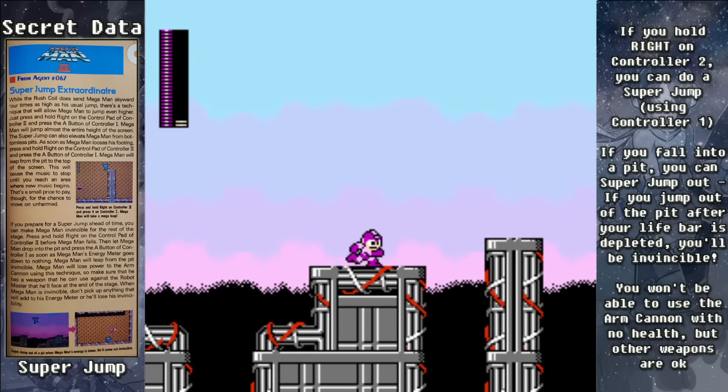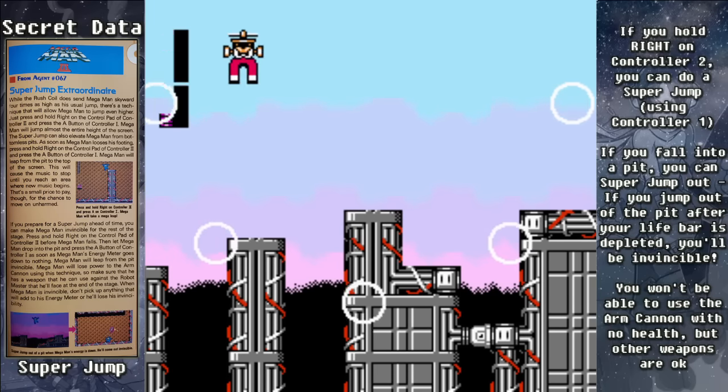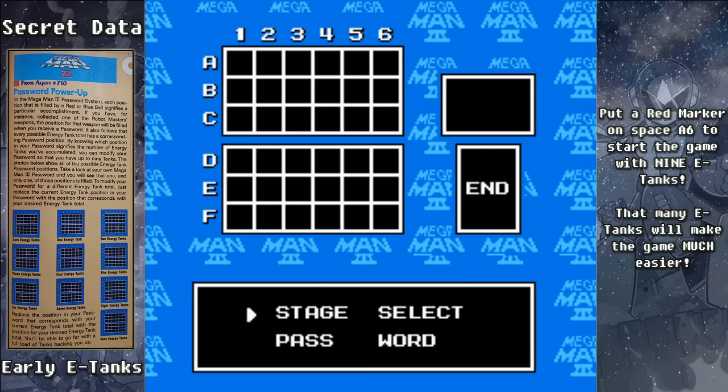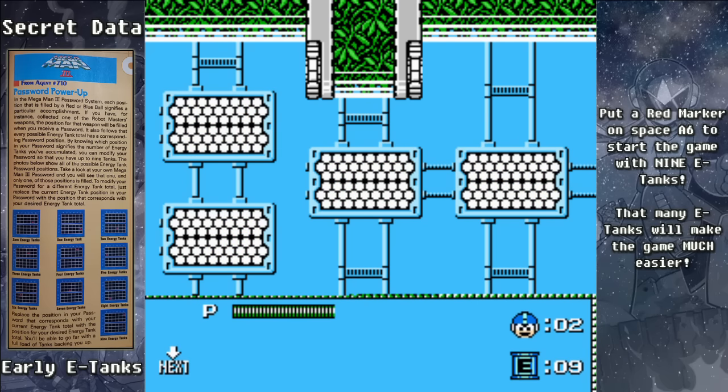However, if you gain back any health, the invincibility will end. One more trick that will make the game much easier is to use a password to start with 9 energy tanks. Just place a red marker at A6 and start the game. It's that simple.